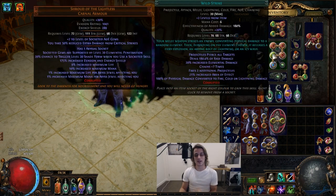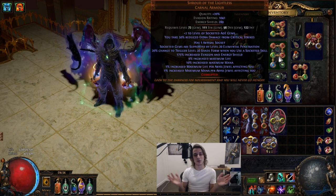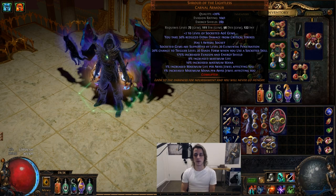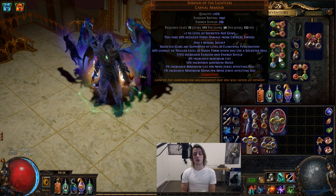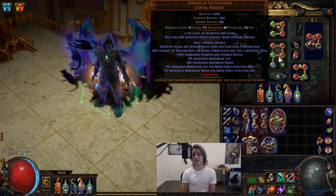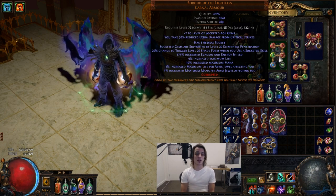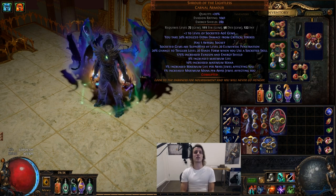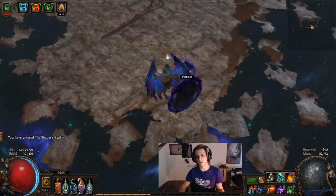If you're going to accuse me of having an insane chest, just know I double corrupted it after the Uber Elder run that I'm now going to show you. I died once - spoiler alert - but it can definitely be done deathless. Molten Strike is pretty good and worth trying out as a melee skill if you haven't at this point, but so is Wild Strike just for the clear action. Thank you very much for watching, hope you enjoyed the past couple of videos on this build.